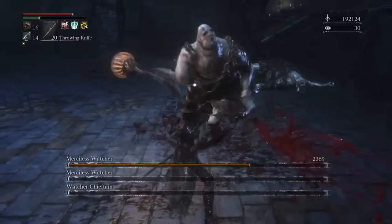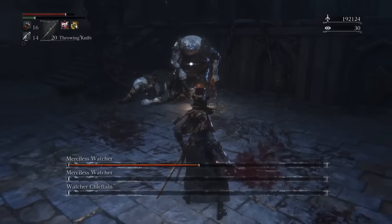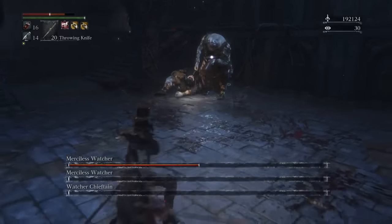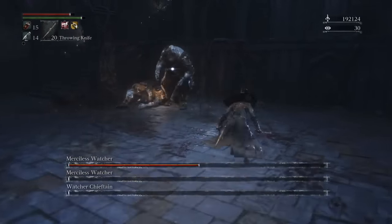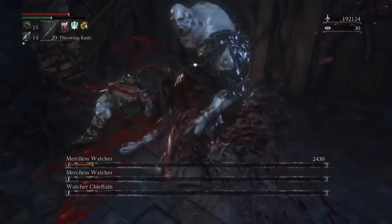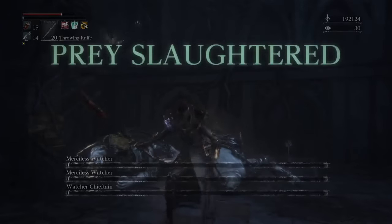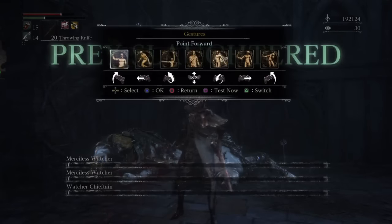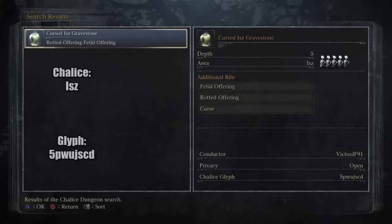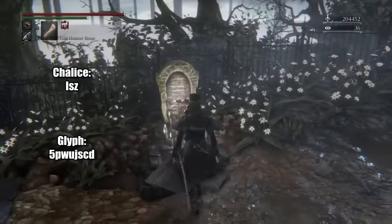On the gunner guy, he'll use his little lamp thing and his gun — don't even worry about it. If he hits you with that, just keep hitting him and you'll restore the life back. The thing you've got to be worried about is if you get him to about 25% health and don't kill him right away, he'll pull out the club and have the moveset the chieftain has. If he pulls out the club when you're trying to melee him to death, he will crush you. So get away from him, play it safe, and just riposte him again.